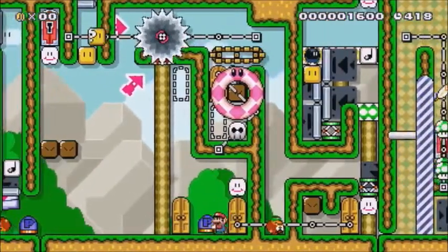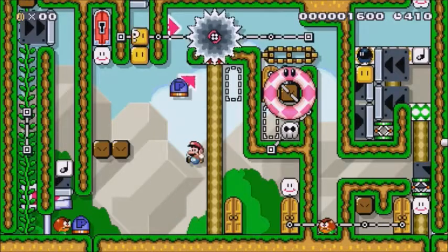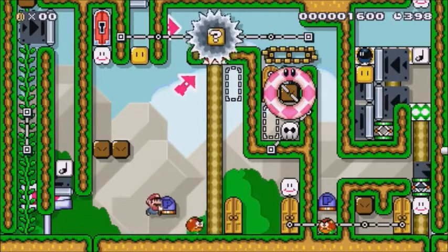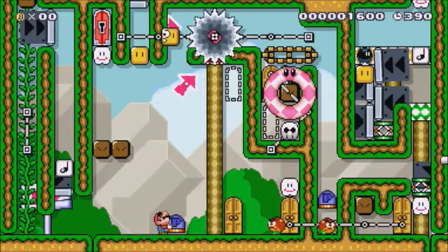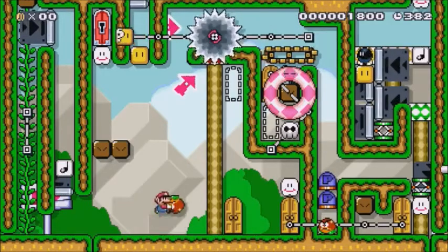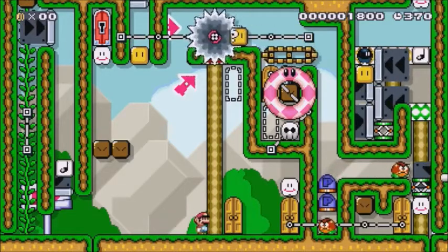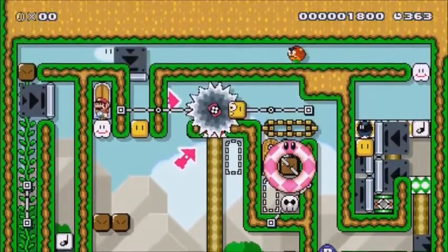So we've got goomba, p-switch — gotta do this now while dodging the goomba. Gotta look at multiple things. I think we've got it! Come on Paul, don't kill him — yes! That's it, that's gotta be it. Come on, wake up. Go on — that's it, go on, go go go, give me the key! Yes! Finish in style — great level there!